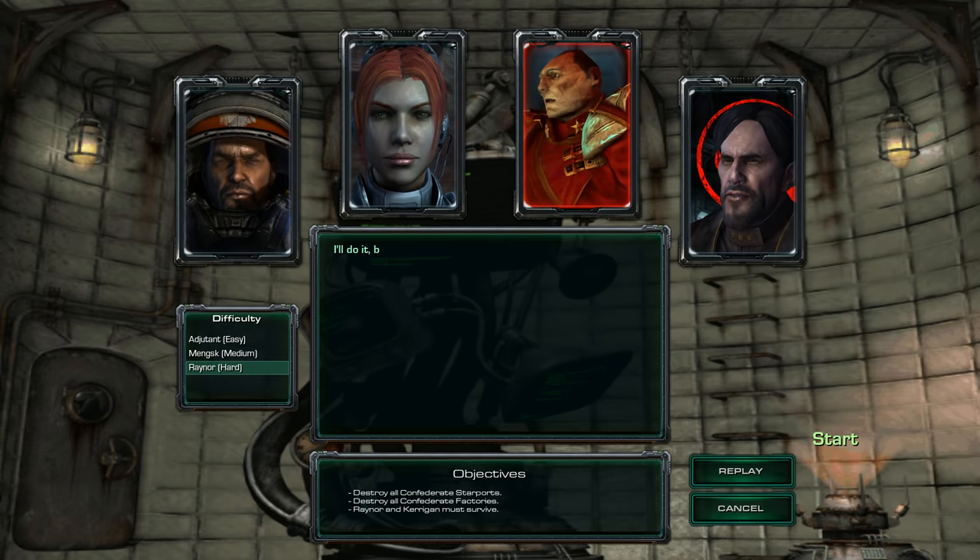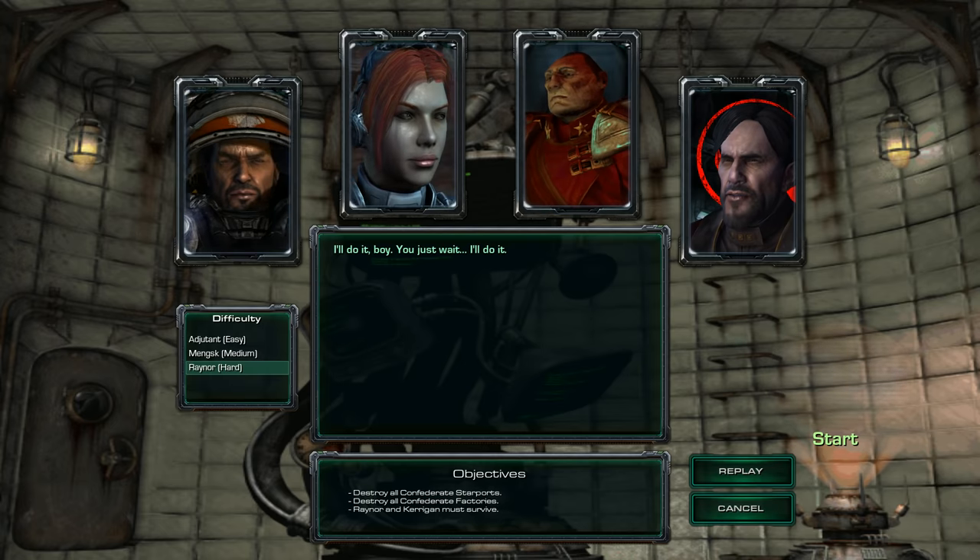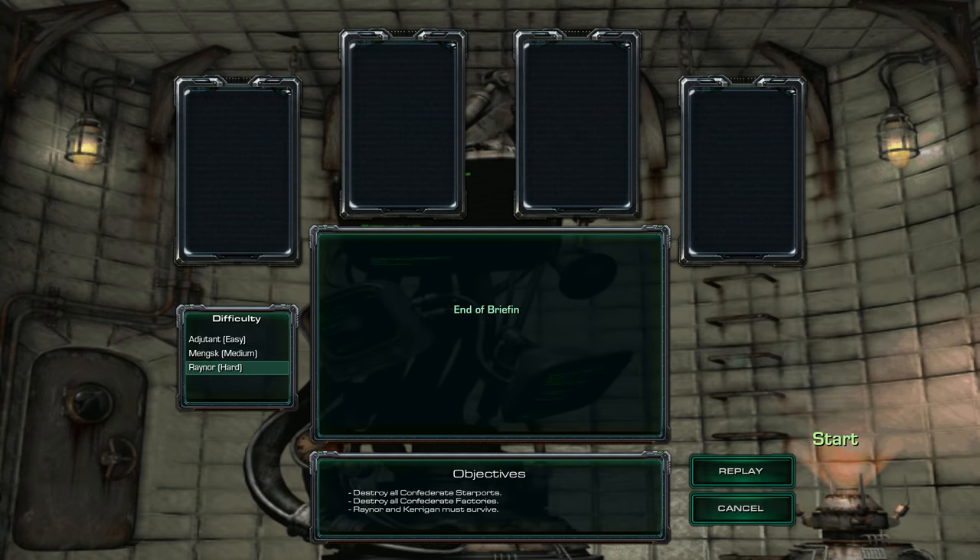Once the area has been secured, I'll come in to put down any attempted counter-strike. How are you going to do that? I'll do it, boy. You just wait. Okay, destroy all Confederate starports and factories.